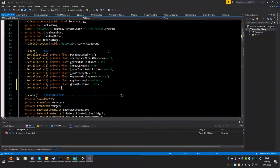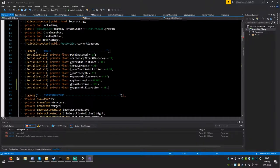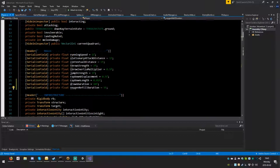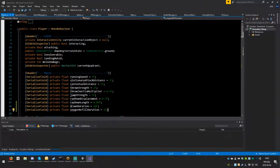We also add a private float called 'oxygen_refill_duration' set to 3 seconds. This means if you jump into the water, get out, then jump back in right away, the oxygen refills partially but not fully. In the infrastructure section we add a serialized field for the material: 'mat_drown_icon', given a default value.